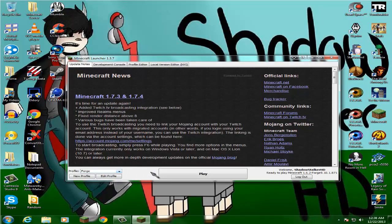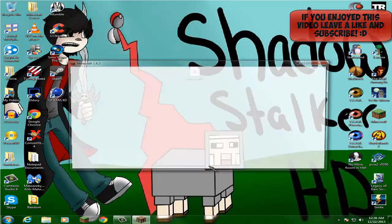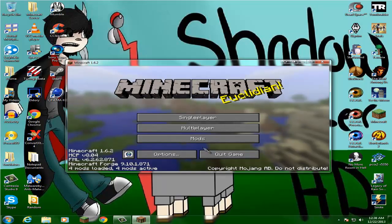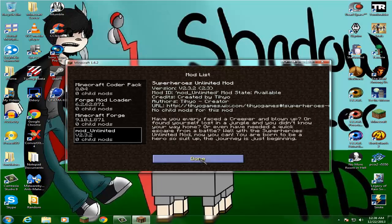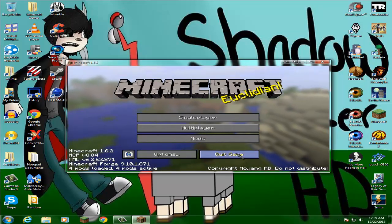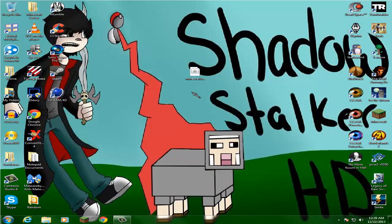Make sure you're on Forge every time, click Play, and wait for it to load. It says Mods Loaded — click there and it says Superheroes Unlimited Mod. That means it's successfully installed and working. It's really that simple. Thank you so much for watching — please leave a like, subscribe, and I'll talk to you guys later. Bye!